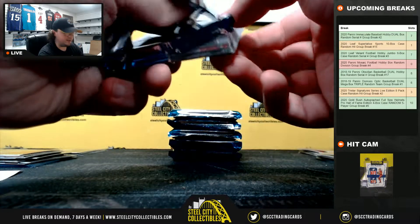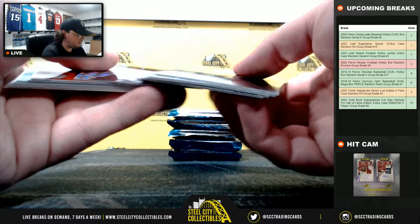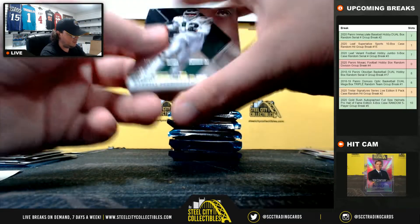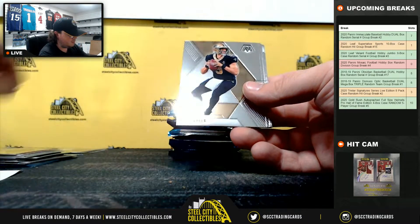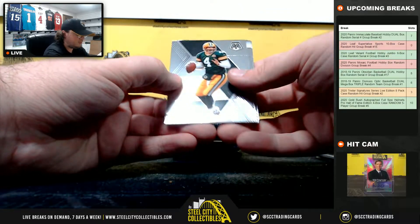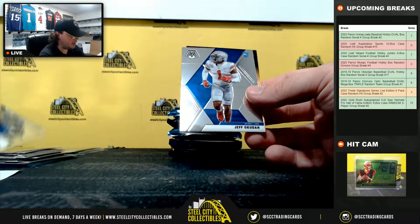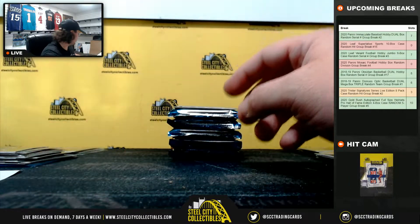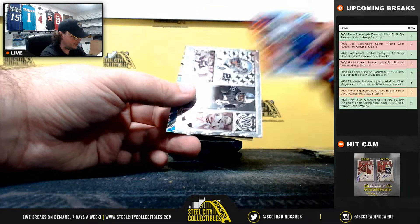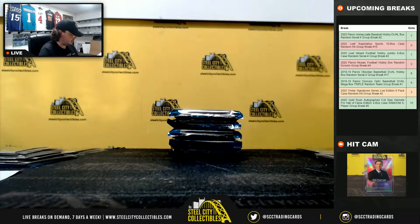Hey guys, just one spot left in Superlative and just three left in TriStar Sig Series. AJ Terrell, debut Cam Akers, Jeff Okuda rookie, Antonio Gandy-Golden mosaic, Derrick Henry red mosaic, Montage Josh Jacobs, and center stage mosaic Kyler Murray. NFC West goes to Brad.